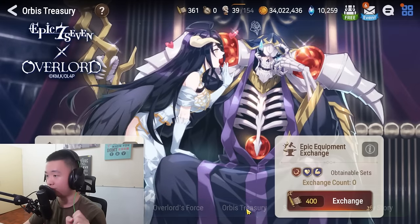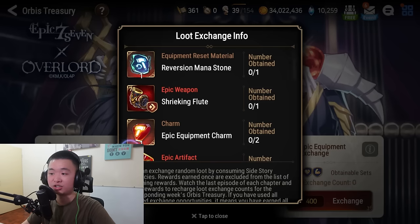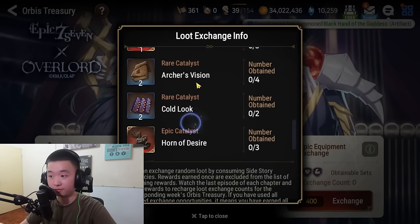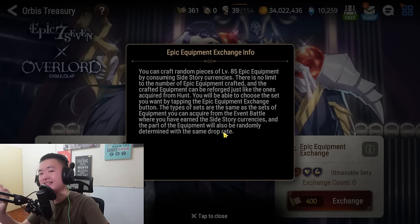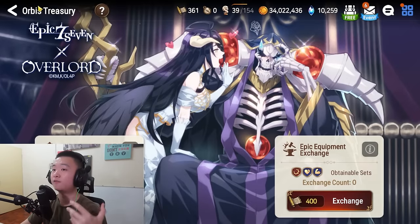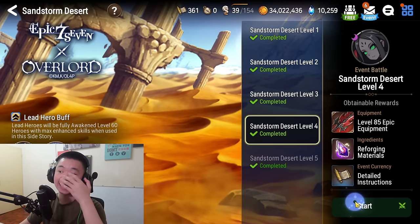If you get out of there, go to Orbis Treasury and you're going to find Loot Exchange and Epic Equipment Exchange. You want to get all of the Loot Exchange items — you get good stuff there that can be really good for growth. And of course, we have the Epic Equipment Exchange, where you get a lot of epic gears. So that's why you want to farm as much of those currencies as you can.